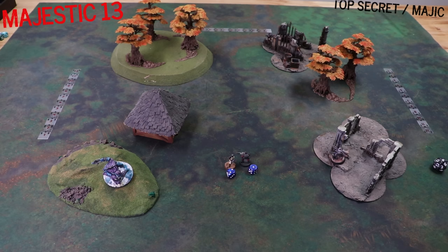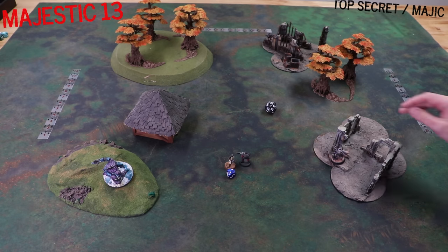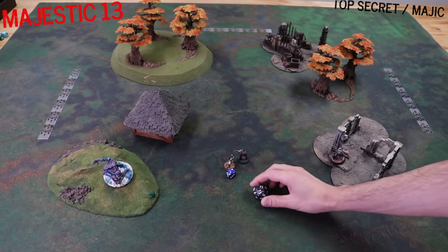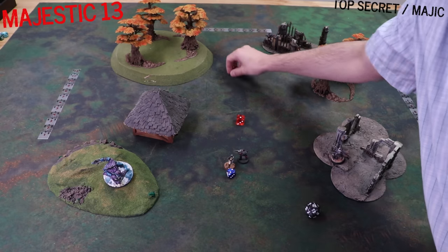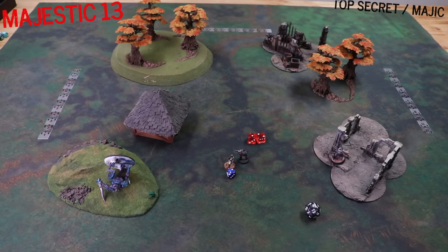That then brings us to Blinky. Blinky attempts to clear his condition - he succeeds. Blinky then has his potential final shot. He can successfully hit and with only two hit points remaining, Blinky - even with near minimum damage - brings the Navite Warrior down. We got there. No one died. We have lots of very injured people, but this time we were successful.